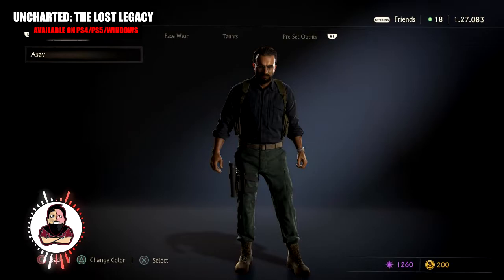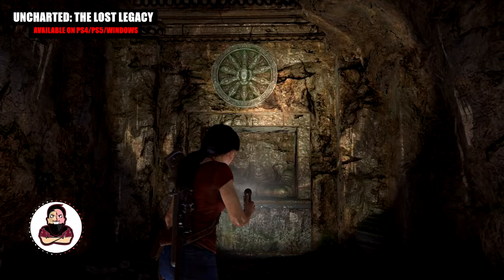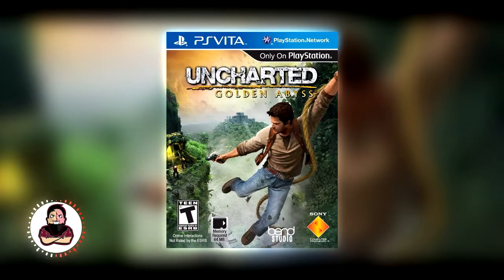Now it's time for the chronological order. First: Uncharted: Golden Abyss, which as I mentioned is chronologically the first episode. Next: Uncharted: Drake's Fortune. Then third: Uncharted 2: Among Thieves. Then Uncharted 3: Drake's Deception. Then Uncharted 4: A Thief's End. And finally, Uncharted: The Lost Legacy.